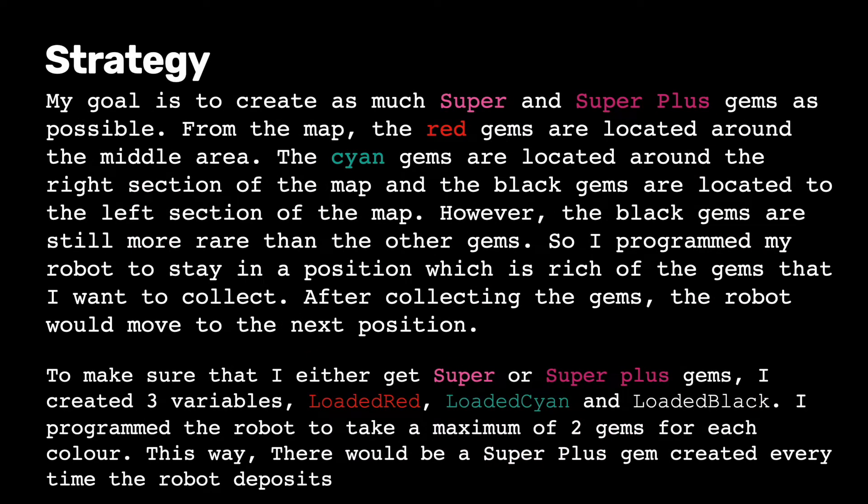So, this is my strategy: to create as many super and super plus gems as possible. From the map, the red gems are located around the middle area, the cyan gems are located around the right section of the map, and the black gems are located to the left section. However, the black gems are still more rare than the other gems.